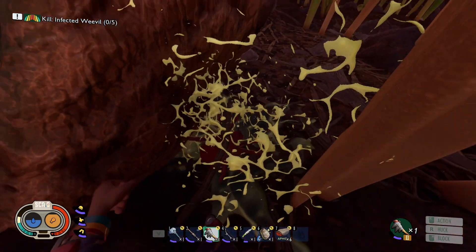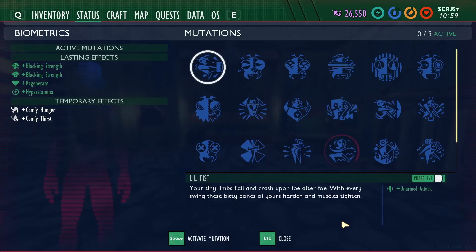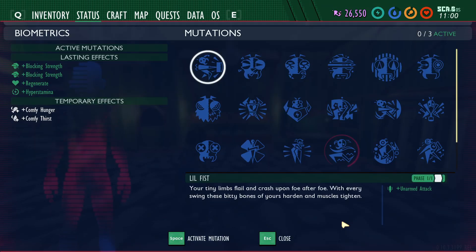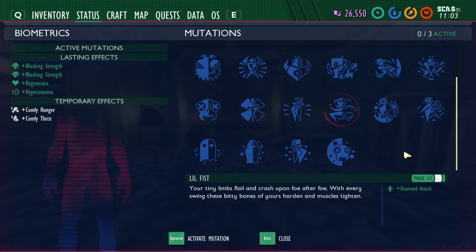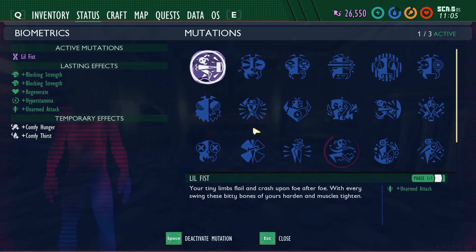If you're not already subscribed to the channel, now's a great time to do so so you don't miss any future videos. Let's get started. So the way the mutations currently work, as I mentioned, is you can have up to three of them activated at any time. This is my character on my main survival world - I currently have all 22 mutations unlocked and can activate up to three of them at a time.